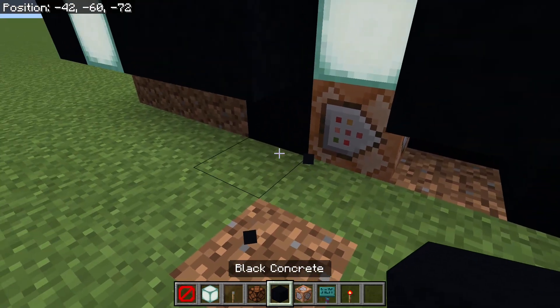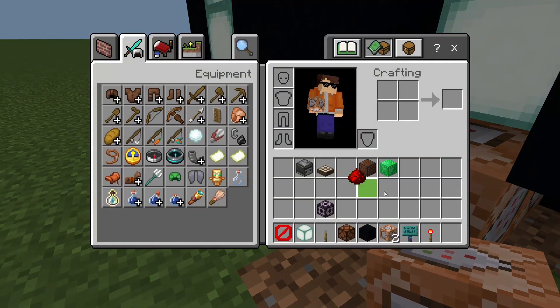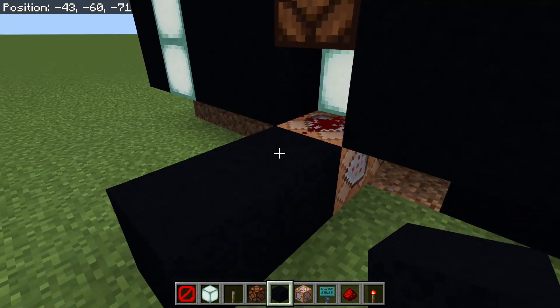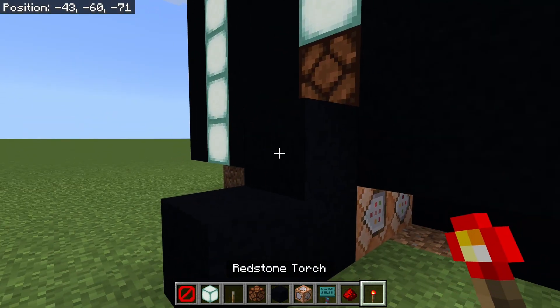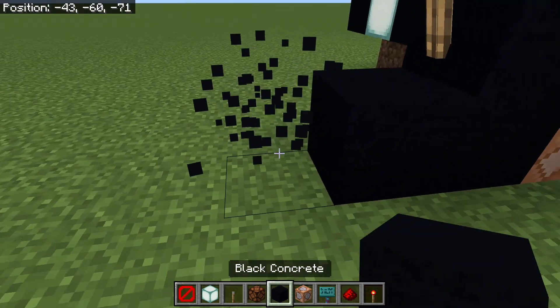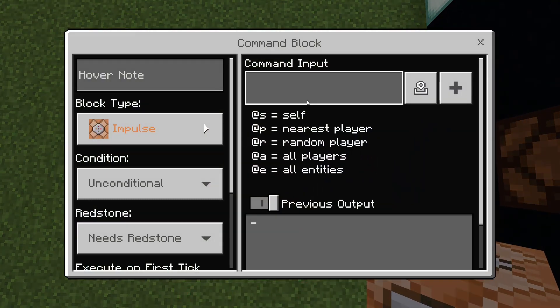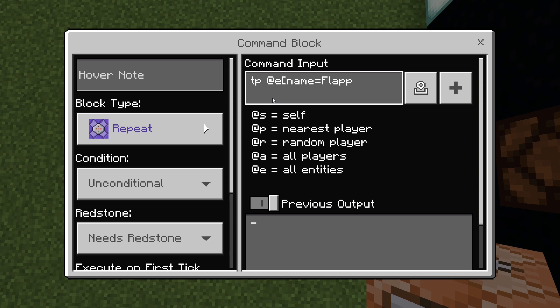Then you're going to break this block, place a command block for later — we're not going to put anything in it yet — and place redstone dust right here. Then put a block there, a redstone torch, and another block here. Put a command block, set it to repeat, and type: tp @e and then put name equals 'flappy', and then put the coordinates — zero, negative 100 — just anywhere like in the void.